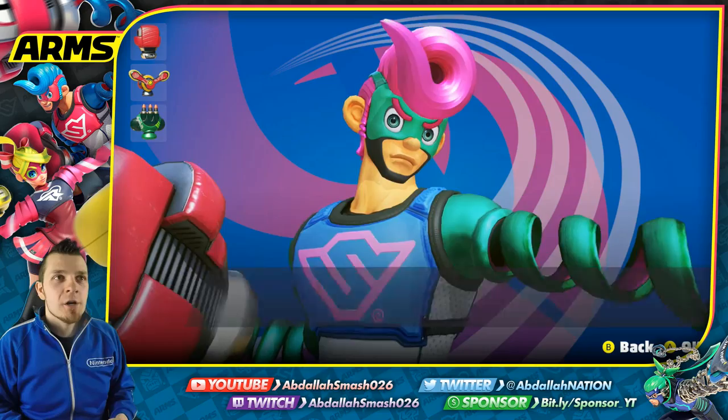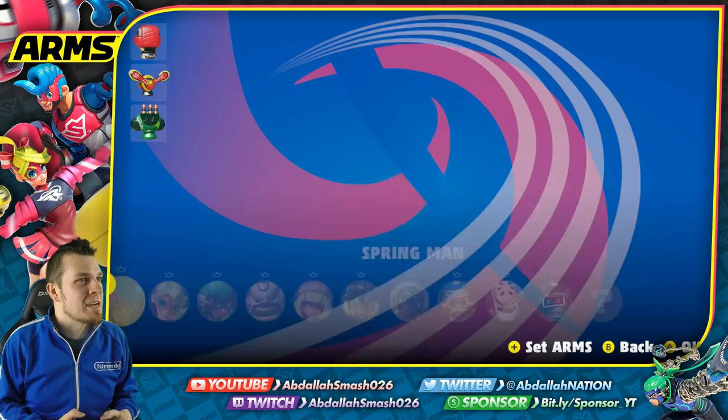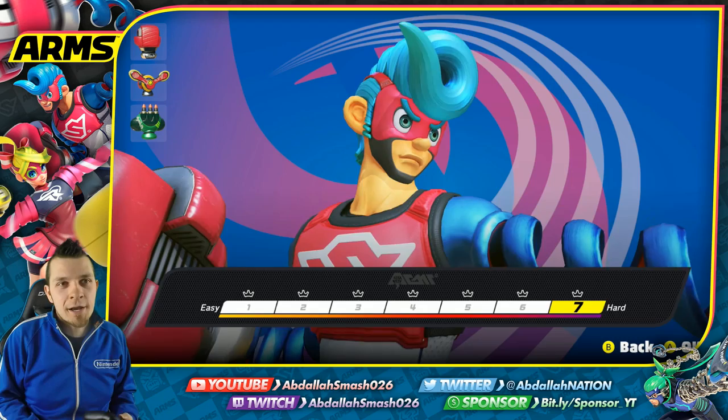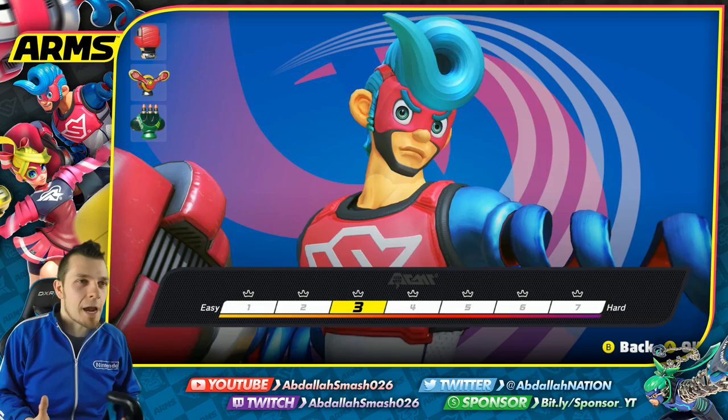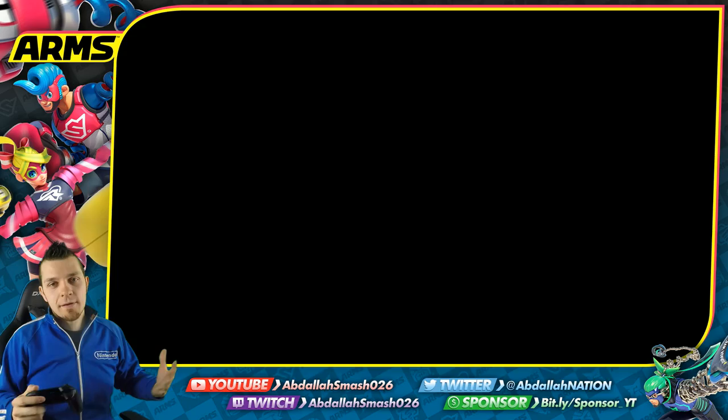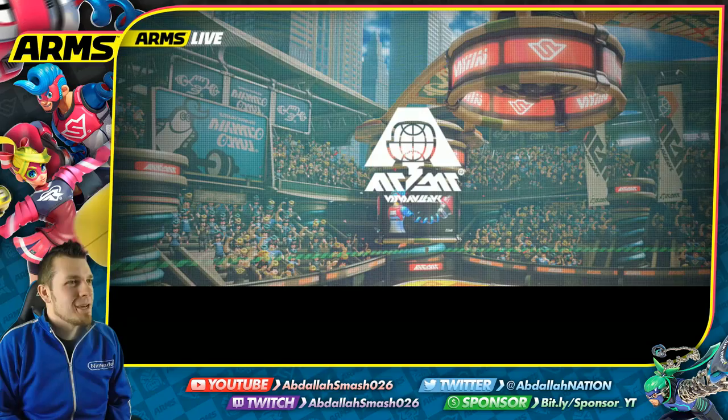Looking at Spring Man's colorations, you get an alternate blonde color, a green coloration, and another green combination. For continuity's sake we're going with the standard. When it comes to difficulty, if you're a beginner you're not going to go on level 7 — stick around maybe 1, 2, or 3. For this let's play we're going to do everything on 4.0 difficulty, right in the middle, which also allows us to fight the final boss.